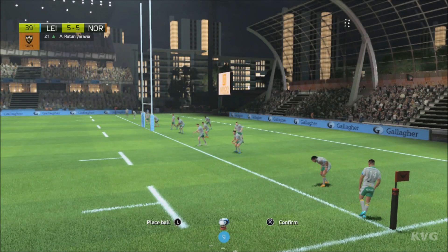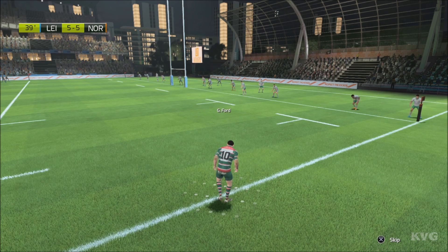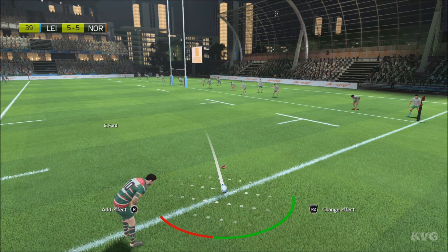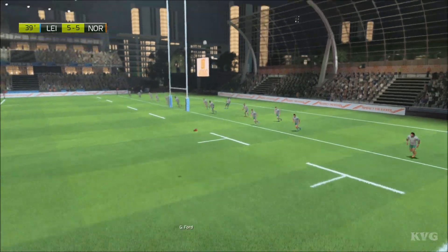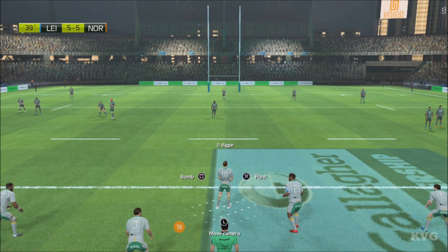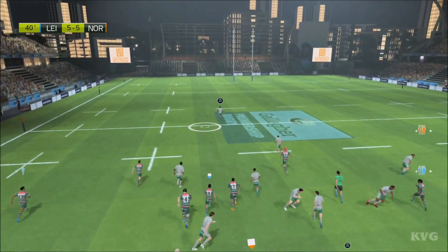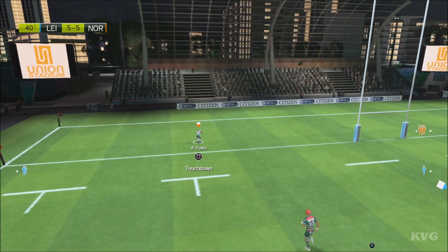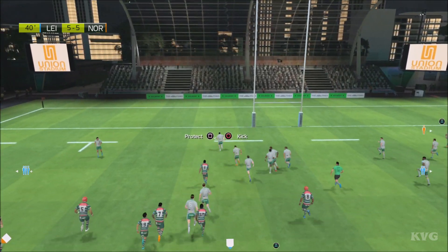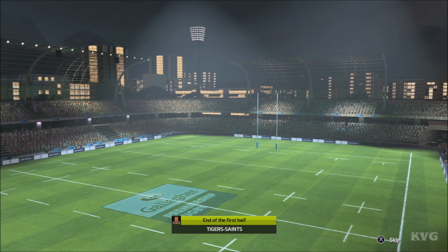The coach decides it's time to make a change. The ball had the distance but went right. Got underneath it — superb. The siren goes, and that means when play stops it'll be the end of the half. That ball well taken by Youngs. He's keeping the ball in play. And that's it — the first half comes to its conclusion.